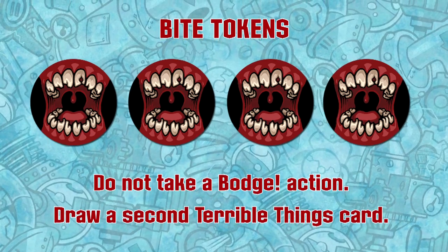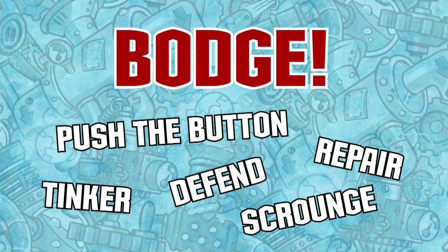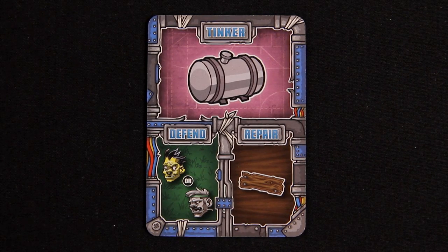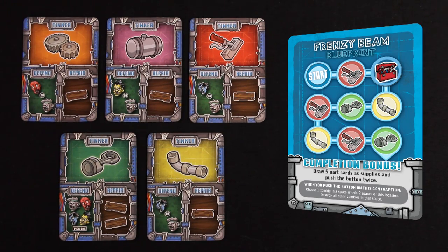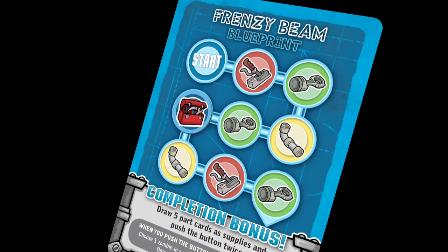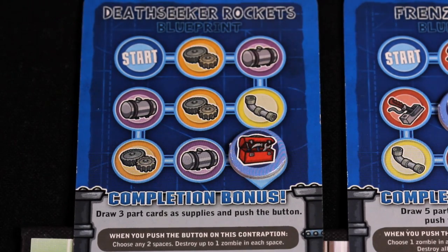Once the zombies close in part of a turn is over, the current player makes one bodge action. There are five bodge actions to choose from, but a player can perform only one bodge action each turn. Some bodge actions require the use of part cards. Each part card has three boxes, each corresponding to one of the three bodge actions a part card can be used for: tinker, defend, and repair. The large top box shows the part type that the card can be discarded for when performing a tinker action. To perform a tinker action, the current player must discard a part card matching the next part listed on the contraption card's blueprint. Advance the progress token to cover the part that was just played. Because players need three completed contraptions to win the game, tinker actions should be a top priority. When a player performs a tinker action that completes a contraption, it also grants a completion bonus, which allows that player to draw the listed number of part cards as supplies.